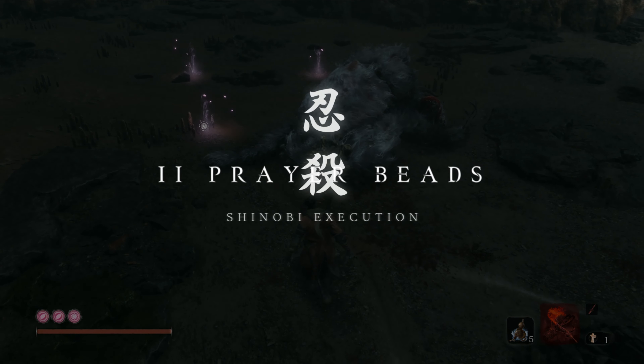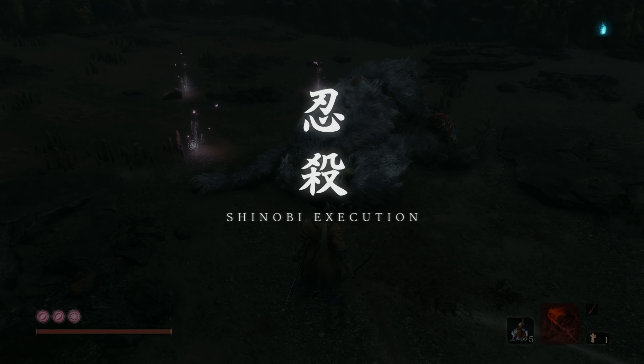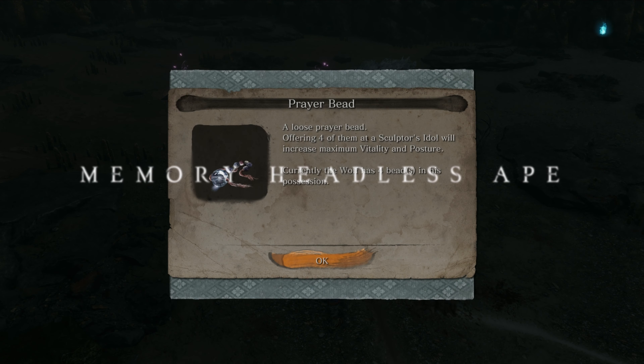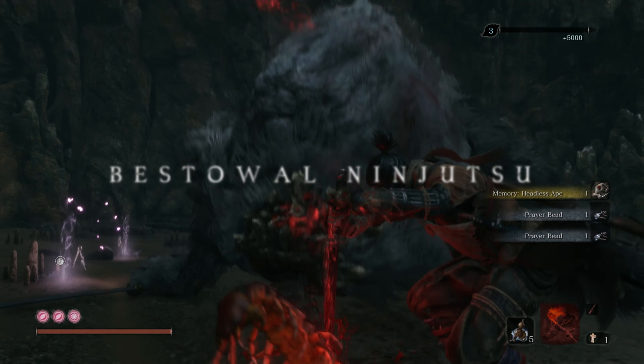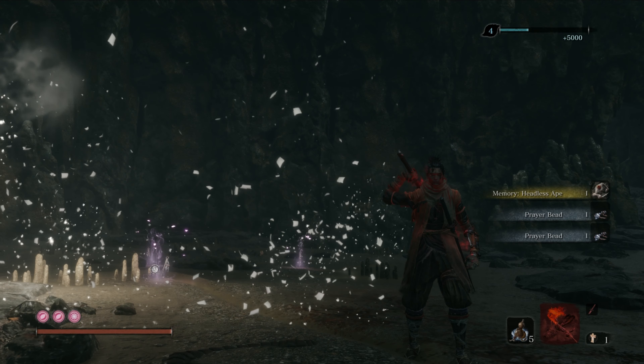Collectibles number 3, 4, 5, and 6 can be found after beating the Headless Ape and severing its immortality. Two prayer beads, a memory, plus the last ninjutsu are the reward for beating this tough boss. If you followed my guides up to this point you will also unlock the All Ninjutsus achievement here — congrats! The full boss fight and strategy guide can also be found on the channel, as well as the link to the video in the description below.